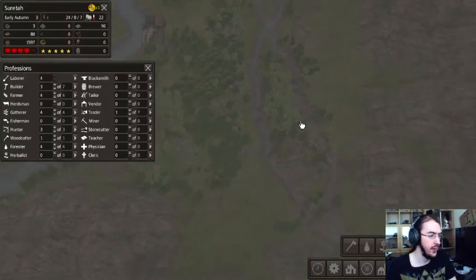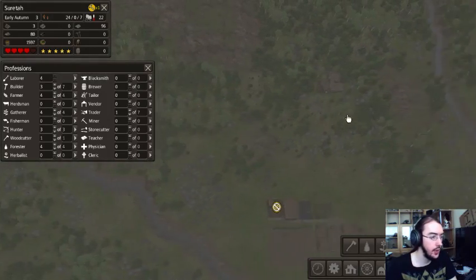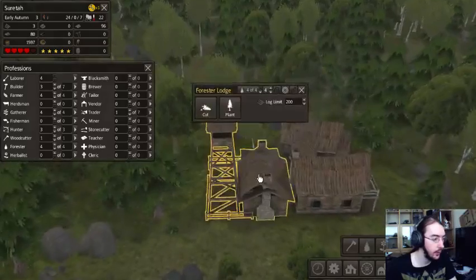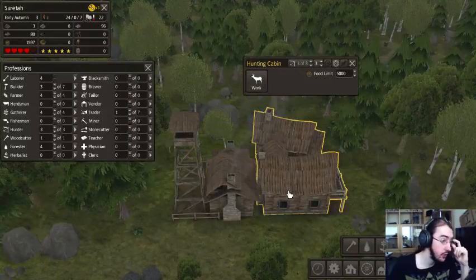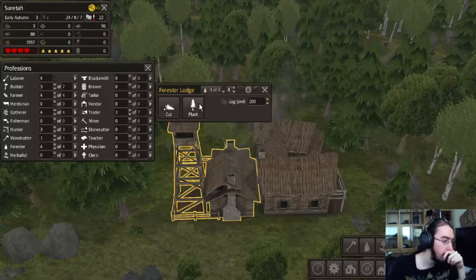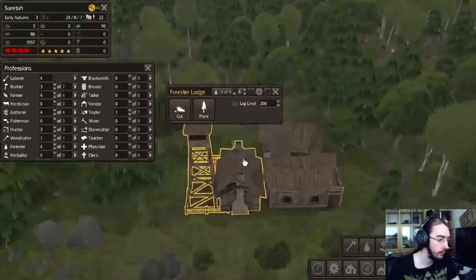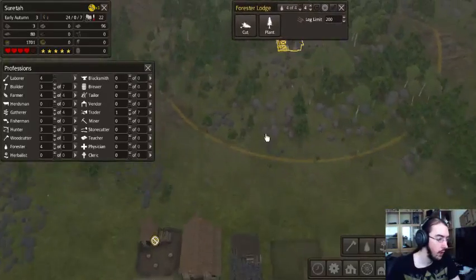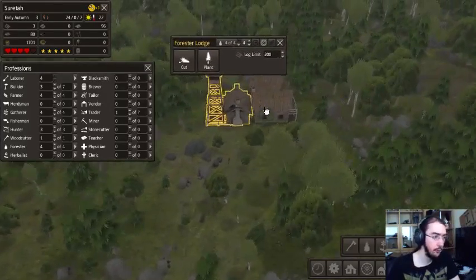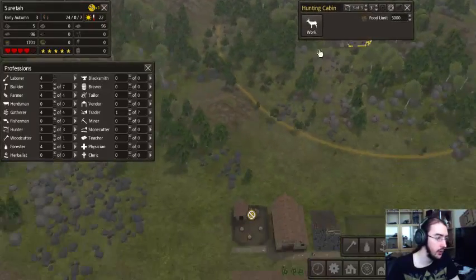Let me get an overview here. What have you done? I have no idea where we've been and what we are up to. So there is a forester lodge. There is a hunting cabin. He cut some plants. He is providing us with wood, that's good. He is getting food, which is good as well.